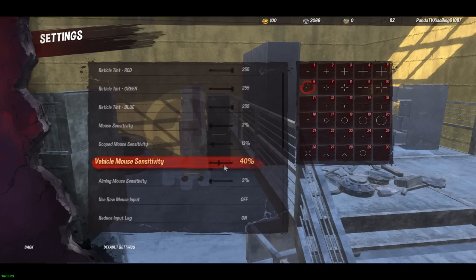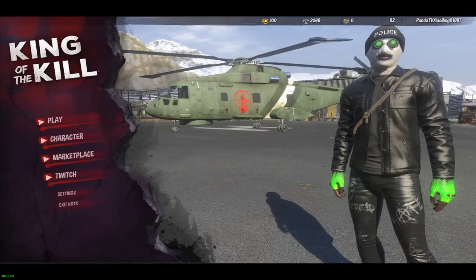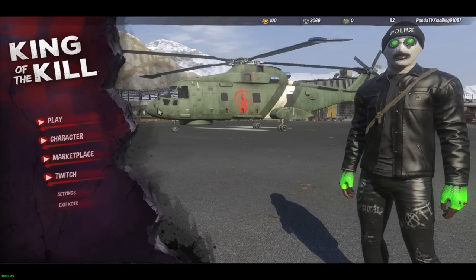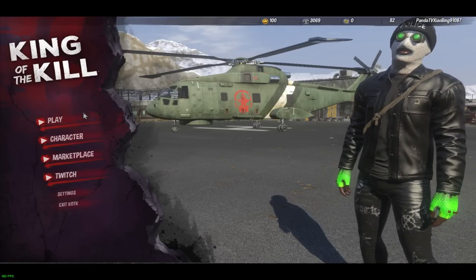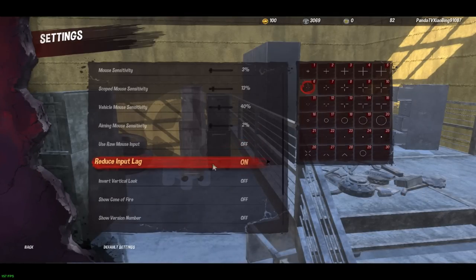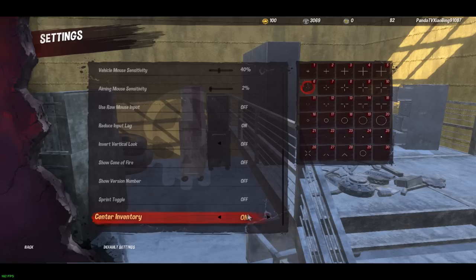My mouse sensitivity is 3% with 1200 DPI. Scoped sensitivity is 13 since I don't snipe much. Vehicle is 40 so I can do a full 360 without moving my mouse much. Aiming is 2 — slower than mouse sensitivity — so I don't over-aim when someone's running, trailing, or peeking trees. I have reduce input lag on and raw mouse input off, and center inventory on.